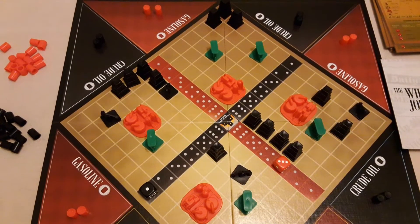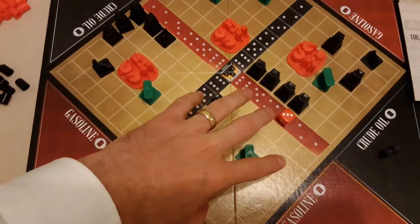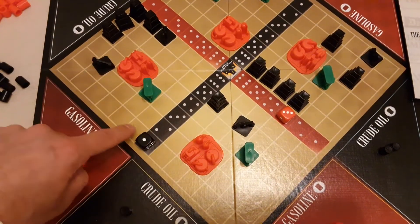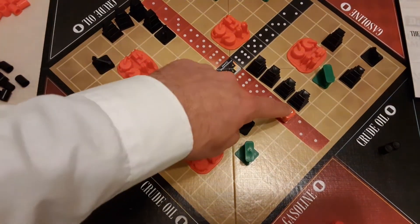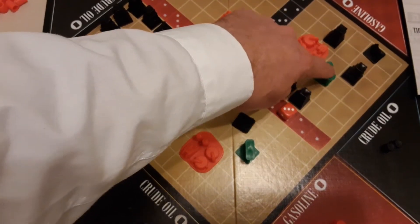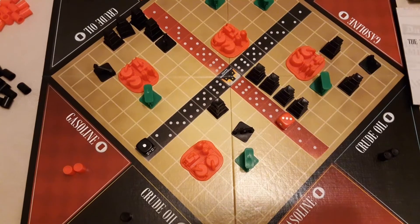Then you move on to the neighbour phase. This is nice because not only do you get your own stuff to do, but your neighbours' boards are also checked. Starting with the player on your left — if nothing's been hit there, nothing happens. Then you move to the player on the right — you can see one has been hit, which doesn't actually do anything, and another has been hit so they could take an action, which is to sell one of those gasolines.